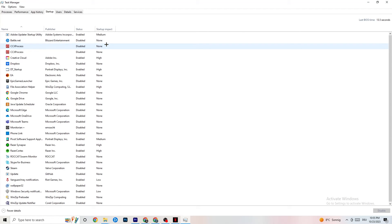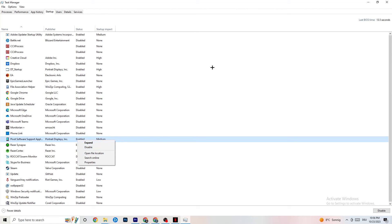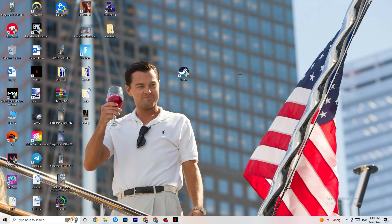Finally, go to the Startup tab in Task Manager. When your PC starts, many apps launch automatically in the background, reducing available performance. Right-click every app you don't want running in the background and click Disable. This will reduce background CPU and GPU usage and help your game run and launch properly.